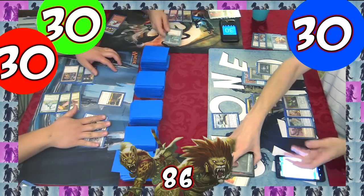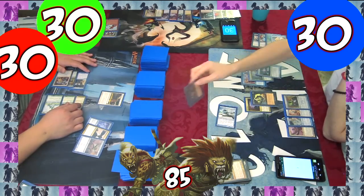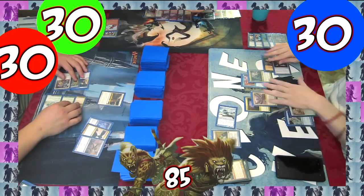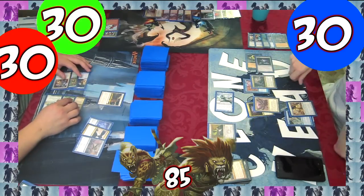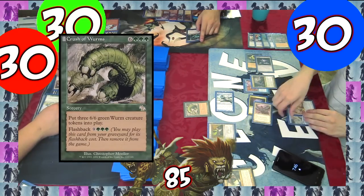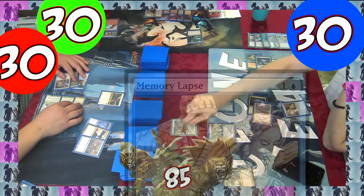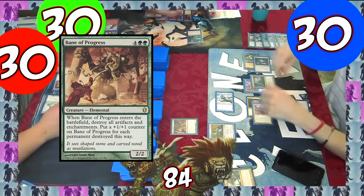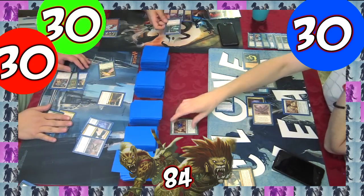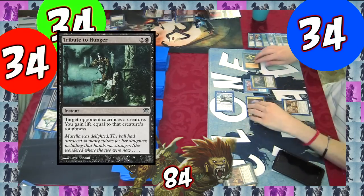Again, I forget that the looter can't attack, dealing 1 damage and drawing and discarding. I cast Mimic Vat and leave mana up for Memory Lapse; Josh leaves Tribute to Hunger mana up. On the Horde's upkeep, it flashes back Crush of Worms, which I Memory Lapse, exiling the powerful spell. Sadly, the Horde casts Bane of Progress, breaking 2 of my things including the Mimic Vat and giving it 2 +1/+1 counters. Josh casts Tribute to Hunger, killing the Elemental and gaining us 4 life.